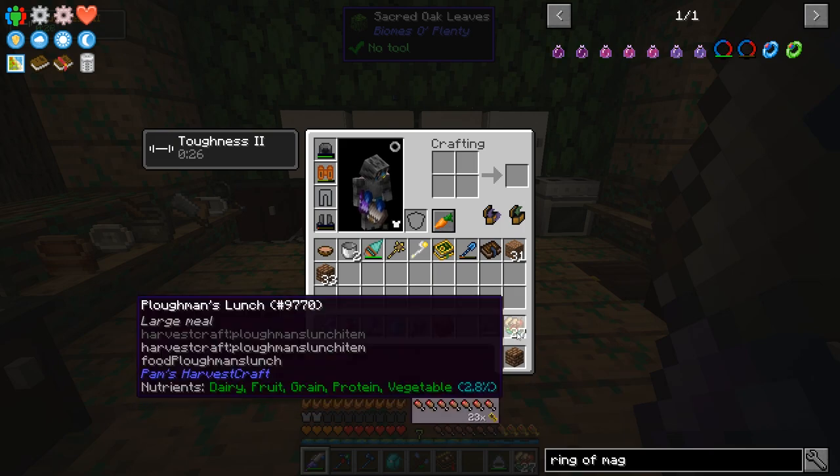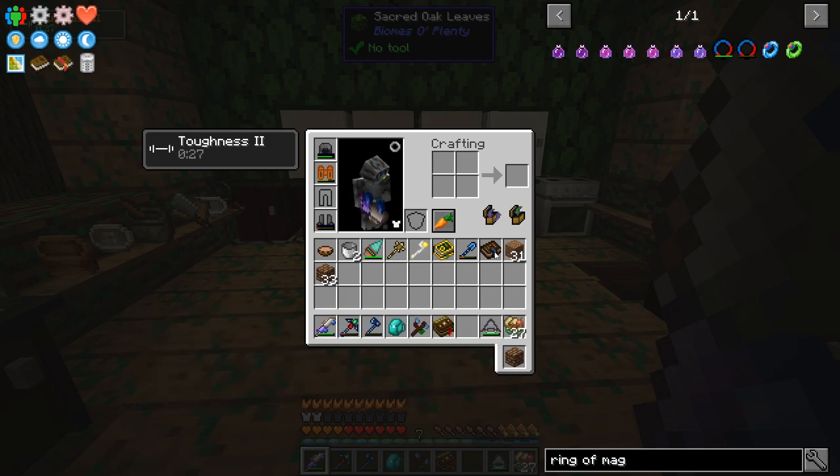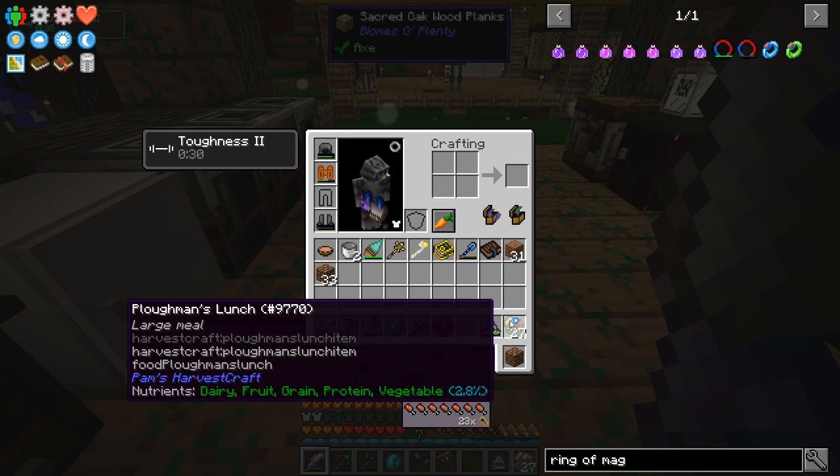She made for me lots and lots of food, including tons of plowman's lunches which have a little bit of literally every single nutrient: dairy, fruit, grain, protein, and vegetable. These would normally be at 100%, but something happened that reset them. If I keep eating a plowman's lunch, they're all going to get back to 100%, my toughness will be super high, and it's really nice food. It even says 23 times saturation — so this thing basically gives you max food just by eating one.